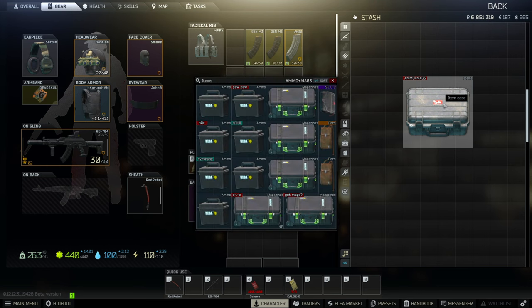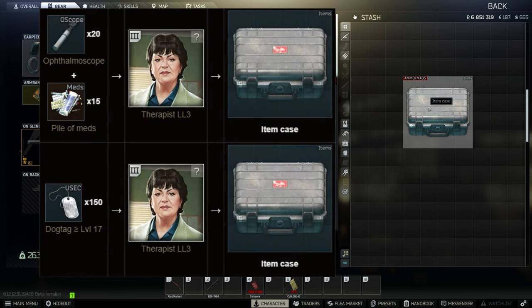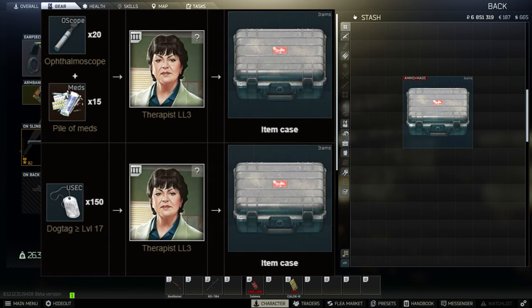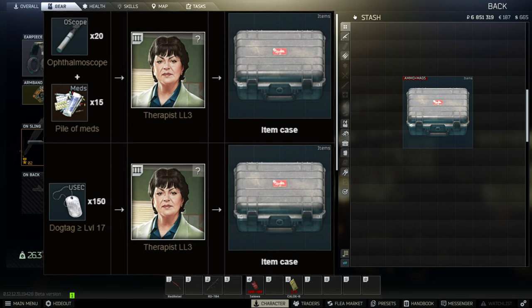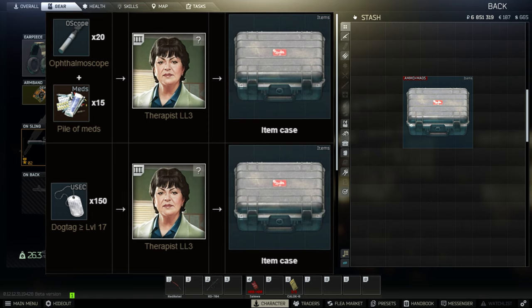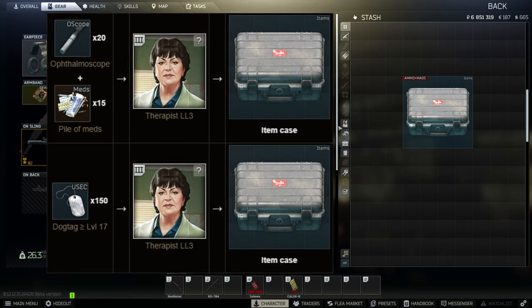It provides 64 slots while taking 16 slots. Item case can store everything except item case, weapon case, Lucky Sky of Junkbox, thick item case, thick weapon case, pistol case, and unpacked ammo. There are two barters for the item case shown on screen, both from level 3 Therapist. If you're going for the case, the best way would probably be the Aphaloma scope and pile of mates barter if you can get your hands on the items at a decent price point.